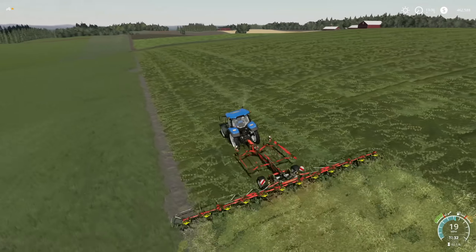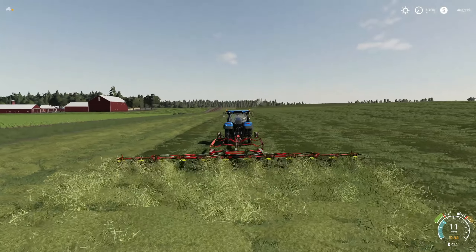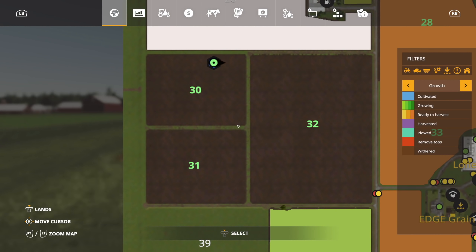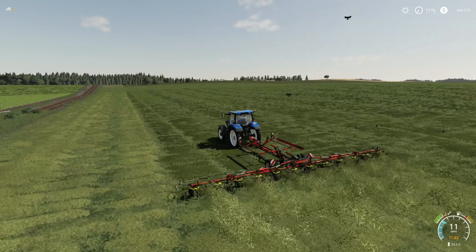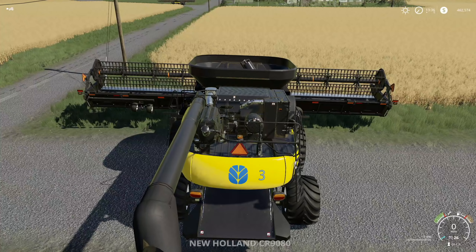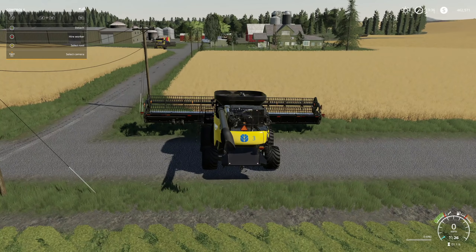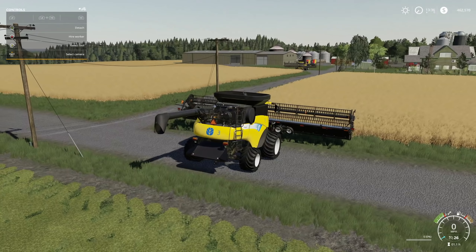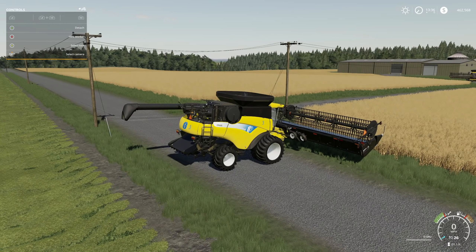Let's get those headlands done — we're going to jump in a combine and get started. We've got our headlands done, I've hired the worker, and this is going to rock and roll. We've got grass turned on regardless. Let's jump around, find ourselves a combine, and get to work. Number three seems to be first on the list — let's pull it up because we've got oats. Somebody mentioned before to quit doing oats, but I'm gonna keep doing oats. I love oats — oats sell for very, very good prices.